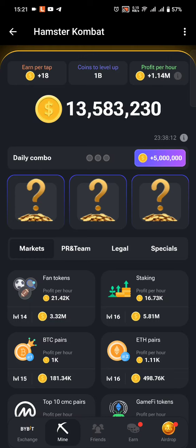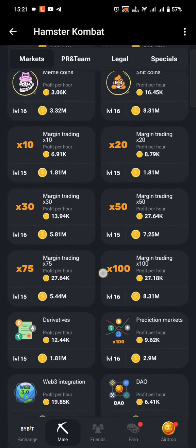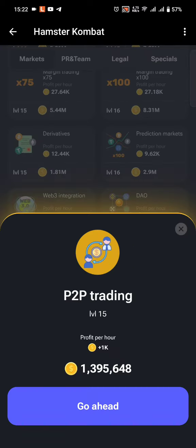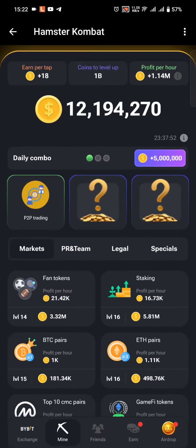Let's jump right into it. The first card is under the Markets tab — scroll to the last one in the first column. It's called P2P Trading. Just click it and go ahead. That's our first card.